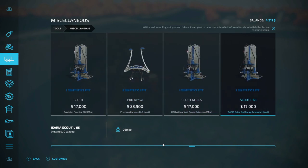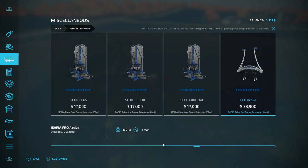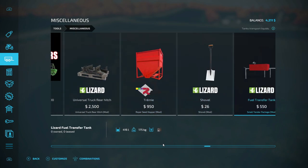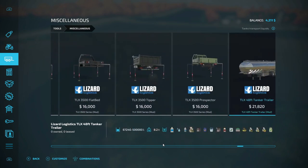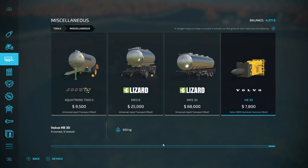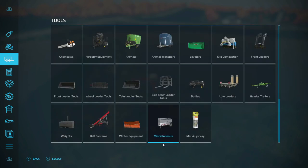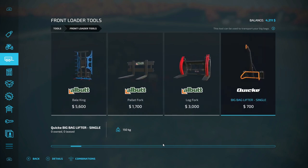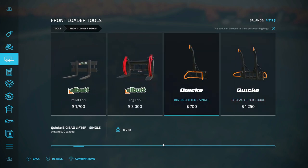Oh man, I forgot about that — this is $17,000, we need this. We're gonna do some more contracts to get that. Let me see if it's over here. Trying to find it — maybe it won't be a front loader tool, there's something like this but...